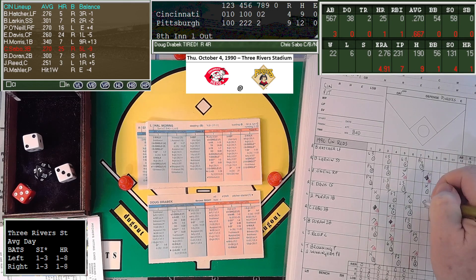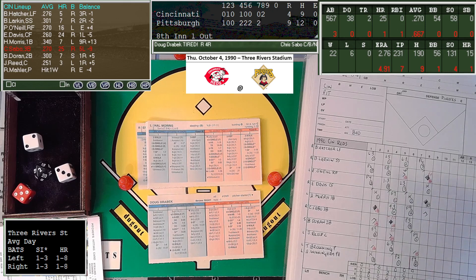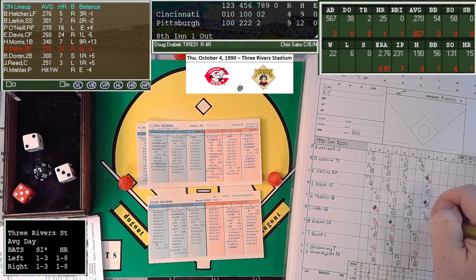Hal Morris is 1-for-3 with a run scored. Pirates playing back at double play depth. That's a 5-5 — got a 2 on the 20, so that is hit into the right-center field gap. Larkin scores easily; Davis is going to chuck around to score as well, and Morris is in with a triple — second triple of the inning for the Reds. A two-run RBI triple for Hal Morris, and Drabeck is tired. 9-4 Pittsburgh; the Reds are trying to make it interesting in their half of the eighth.